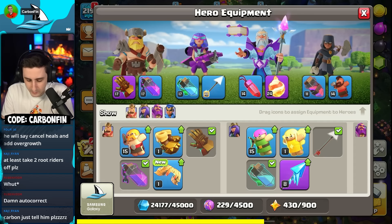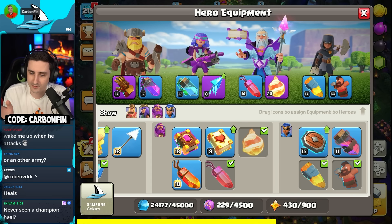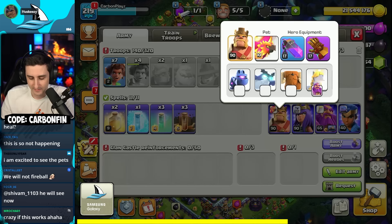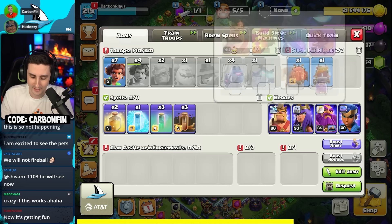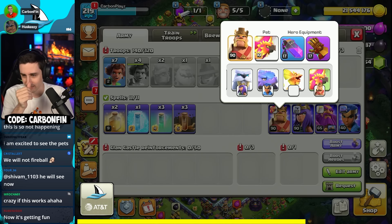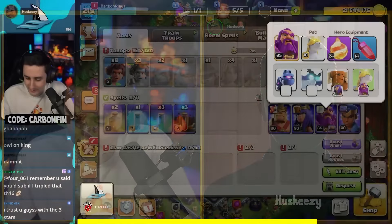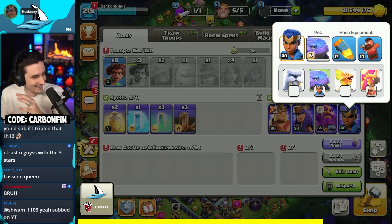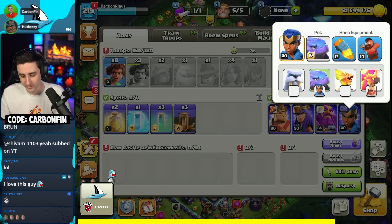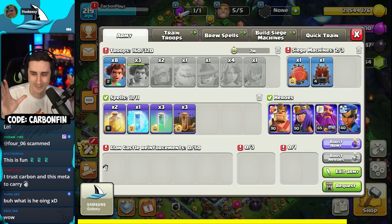Now let's take a look at our heroes. What abilities do we want? I don't know the difference between the purple and yellow vial on the champion. Alright, so these are the abilities you want to go with? Yeah. Now let's take a look at the pet selection. I don't really know what most of them do now that I think about it. I think we want the phoenix on the king — because I've seen a video where they get back up with it. Let's put the yak on the queen because we've got the frost arrow. Warden is going to keep the unicorn. For the RC, I don't know the difference between the remaining ones, so I'm just going to trust this one and send it. Let's put the owl on the royal champ.